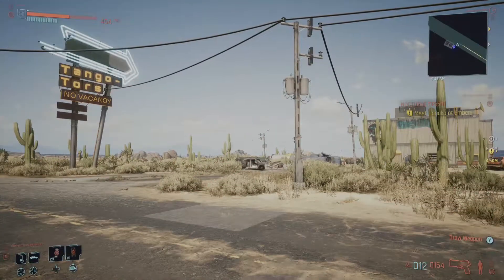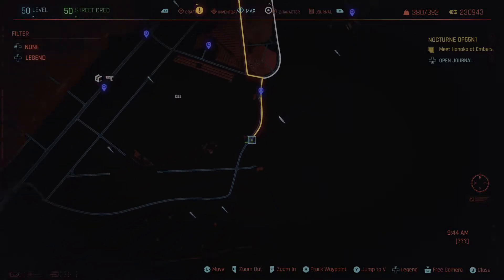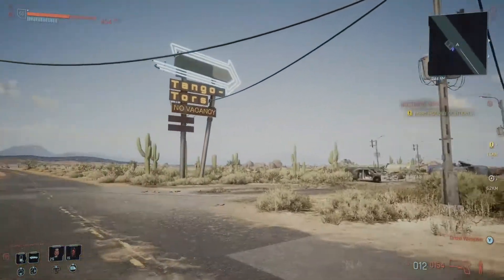Now first you want to come to the Tango Tours Hotel fast travel point on the eastern side of the map, and you're going to notice it's quite a deserted place — it's got quite a lot of desert around it.